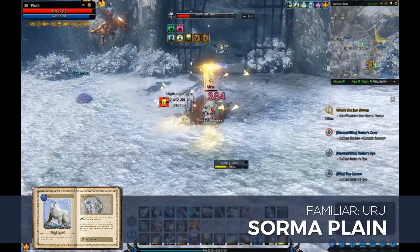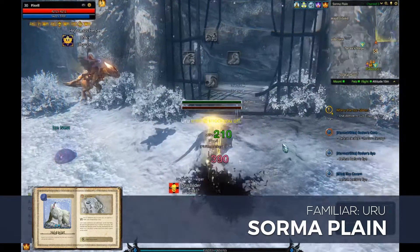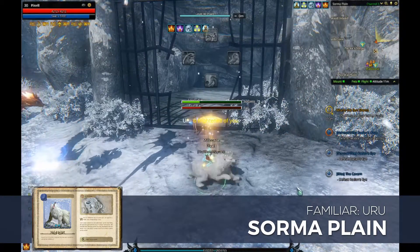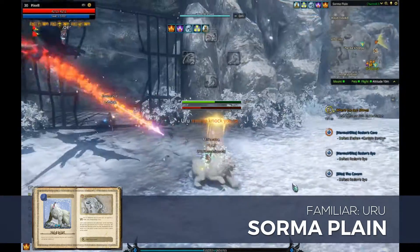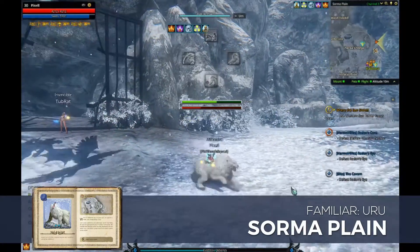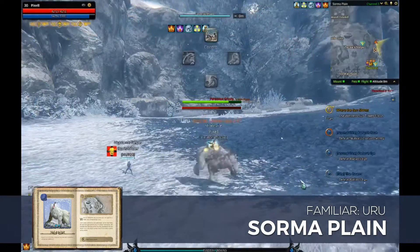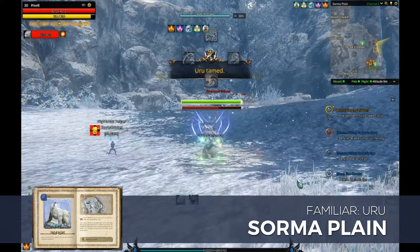Even though the end result is to tame Uru, you will frequently run into him while trying to obtain all 40 bear hides. Don't forget to periodically kill him in between trying to obtain the hides. Each time you kill him, you'll receive 1 Uru Essence, which you will need for the second quest in this area, Kruger's Grudge. You can find more information about this quest on my other video, How to Tame Kruger.